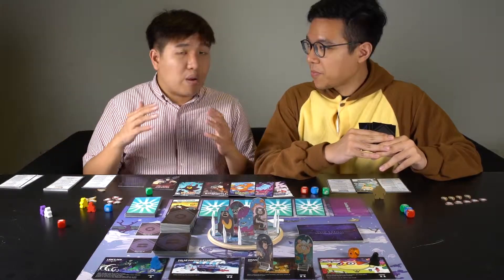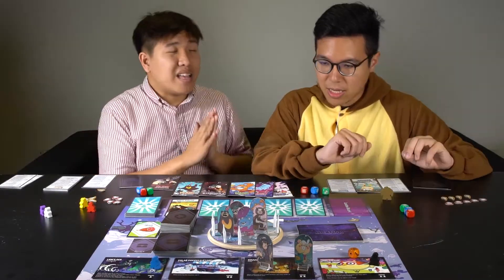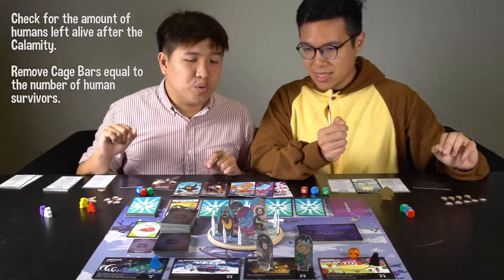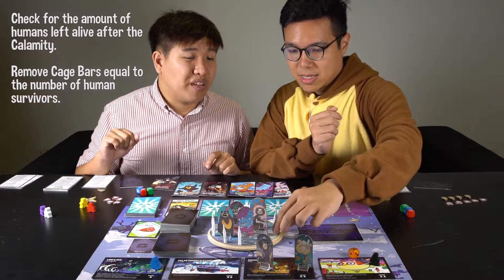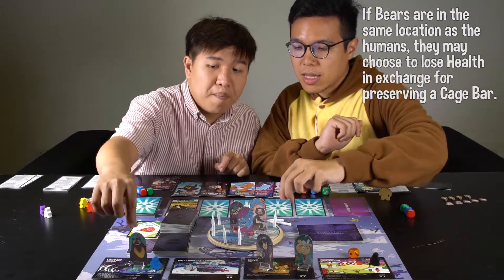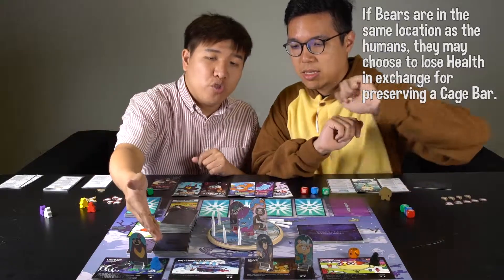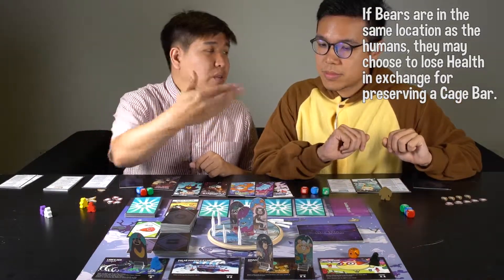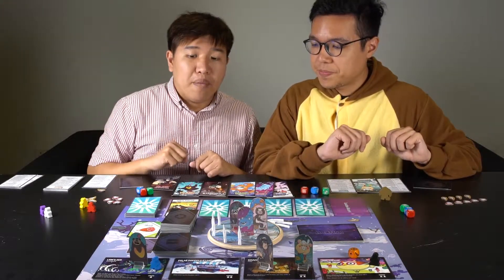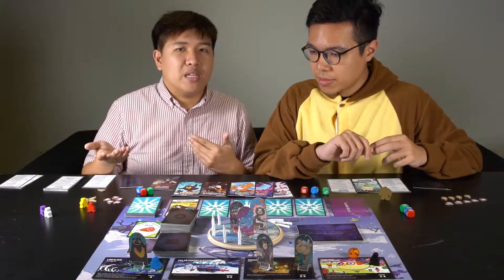After everyone has taken a second round of actions, we move on from the survival phase into the contribution phase. There's one very important rule: these two humans still left in the zoo are going to remove two more cage bars. If there were other bears at that location, they could lose health to prevent a bar from being removed. If there's one human there, you can choose to lose one health to prevent one bar from being removed — you don't remove the human, but at least you're protecting your home. If there were two humans, you could pay one or two health to prevent that many bars from being removed.